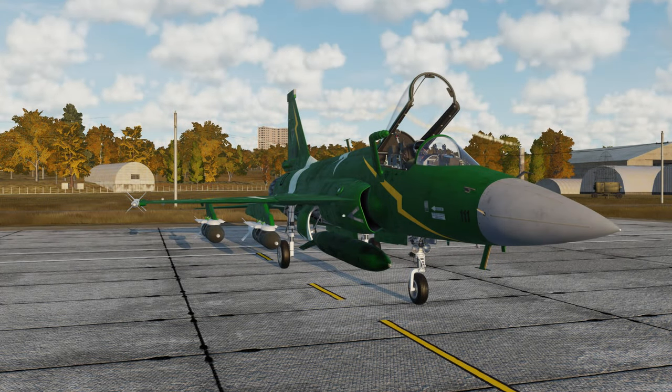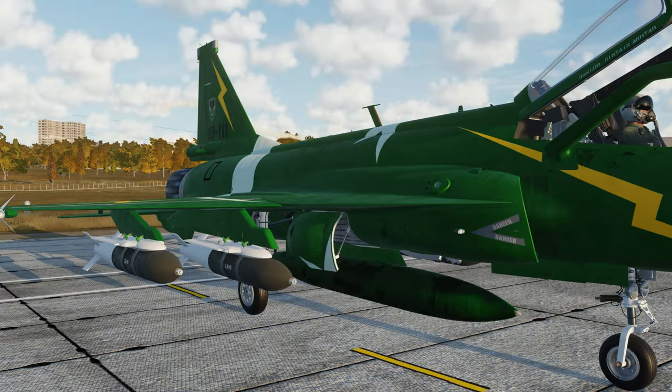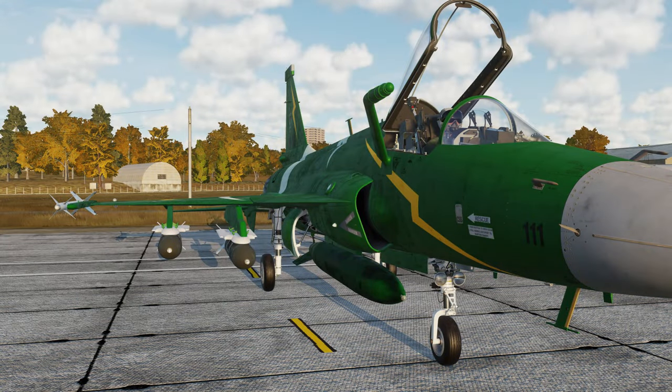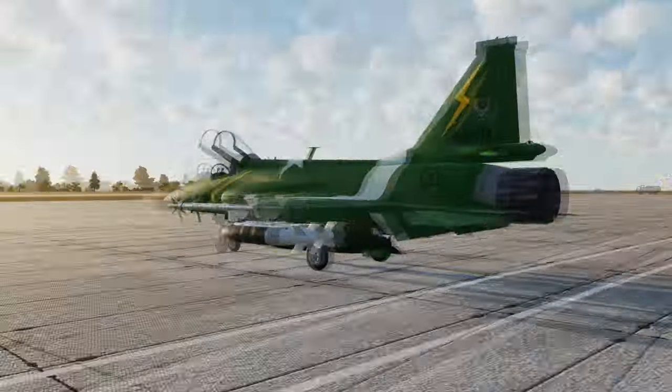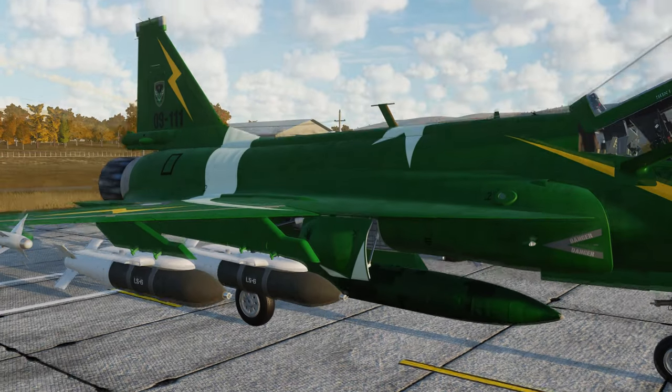Welcome to the home office. Today we will be talking about using the coordinates mode, or pre-planned mode, for the LS6 glide bombs. The advantage of this mode is that you don't need to mark the target with a targeting pod, but you will need to know the coordinates of the target you are hitting.